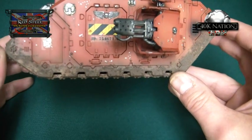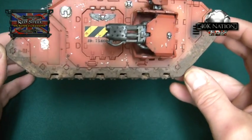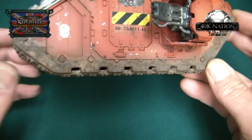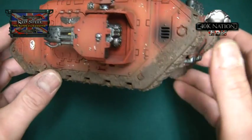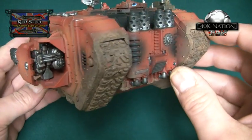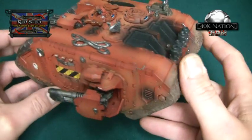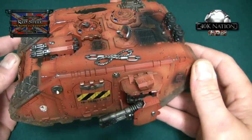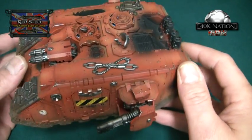Firstly I've given them their usual muddy tracks, which I always like to do. I haven't used pigments — it is actually soil out of my garden, as I've said in previous videos. That's what I tend to do and I think it's really effective. I used the airbrush for the armour and some of the weathering.